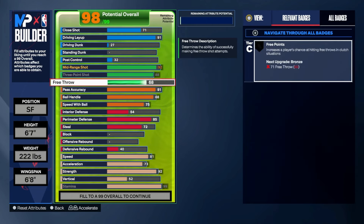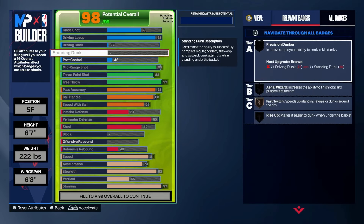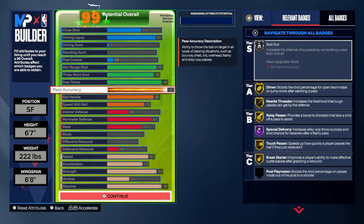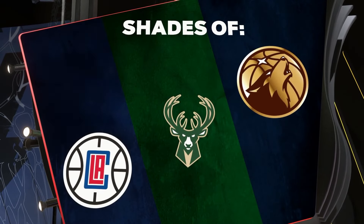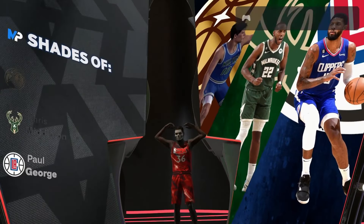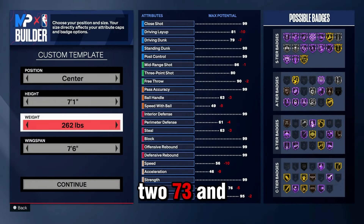Since we got extra let's add it to Free Throw — a 99 Free Throw so you will hit every single free throw. Add it to vert, and this is the build. You see this 92, 88 — you should be able to shoot. Basically a Sharp Shooting Point Forward. Shades of Wally Szczerbiak, Paul George — and we got Sharp Shooting Point Forward. Yes sir, let's get to the next one.